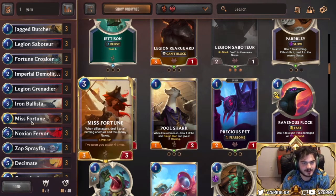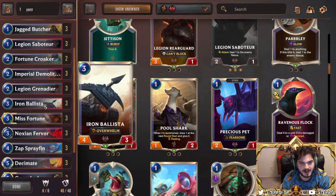In the three-drop slot we're playing Iron Ballista and Misfortune. Misfortune is clearly the better of the two — she makes it so you're always pushing damage every time you attack, and she makes your stuff hard to block. The three-three body is fantastic at attacking and blocking; just a great card.